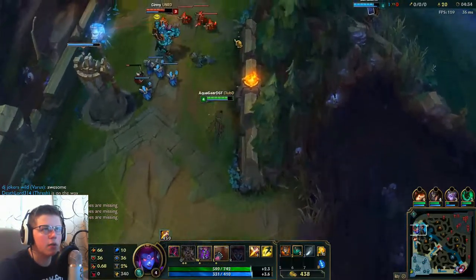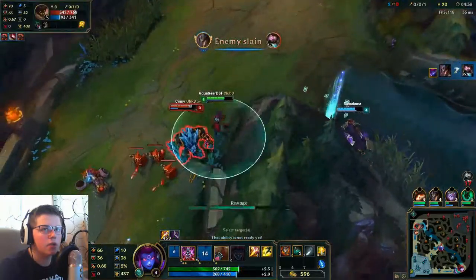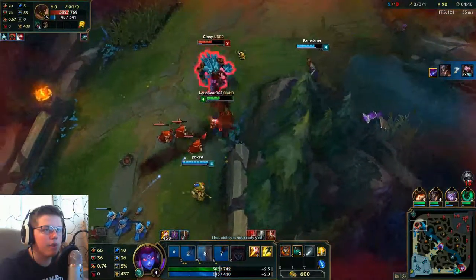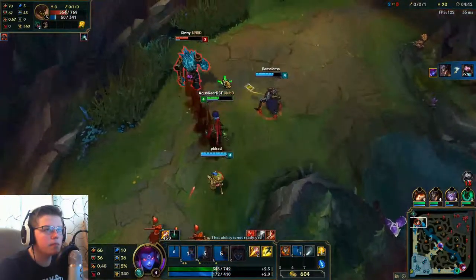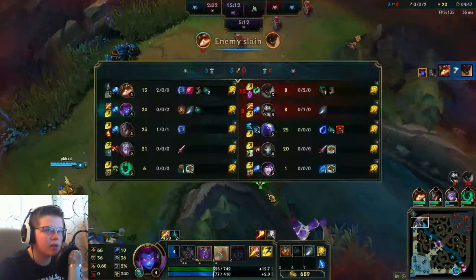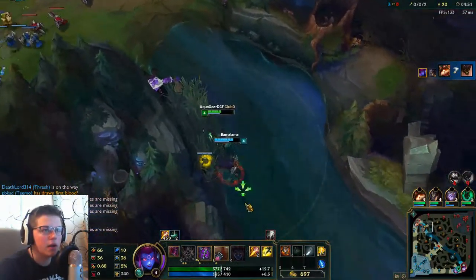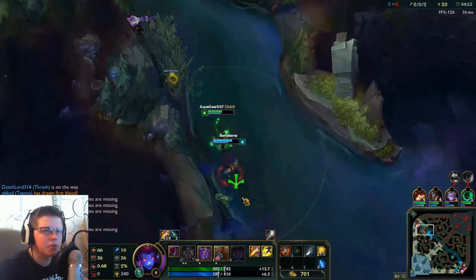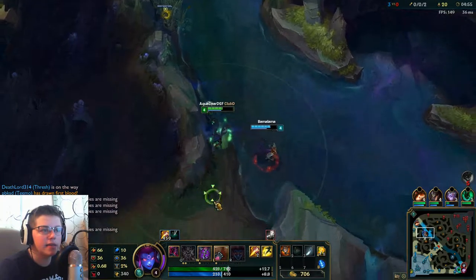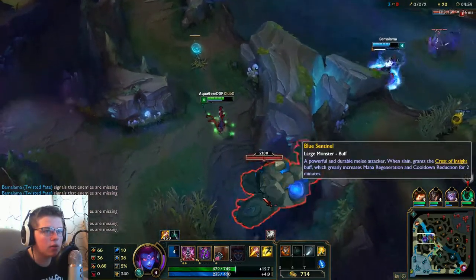Twisted Fate is coming around, so I will help secure those kills. There's Mundo — there goes Mundo. I just got to kill Malphite. Looks like Malphite is dead, so that is nice. Didn't get either of those kills, but it was a very nice gank by Twisted Fate. Probably shouldn't have left lane, but it did help us secure two kills. And I did get two assists from that, so that does help out my score and gold a little bit.